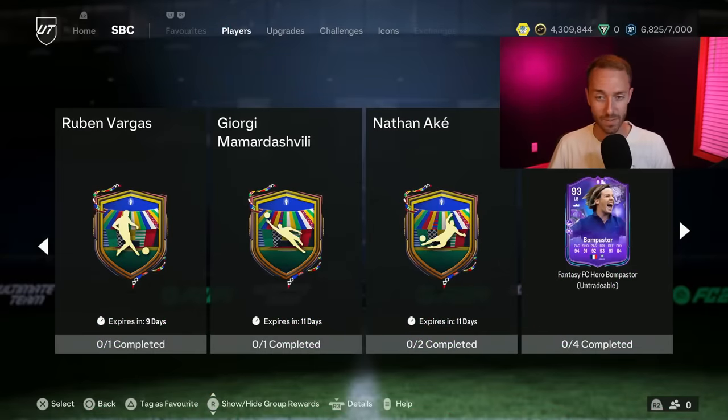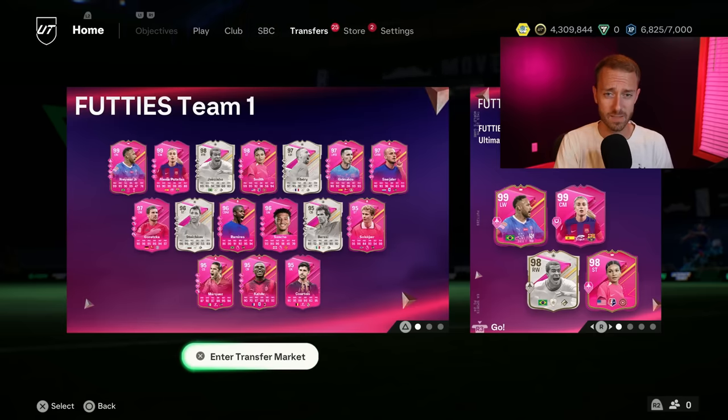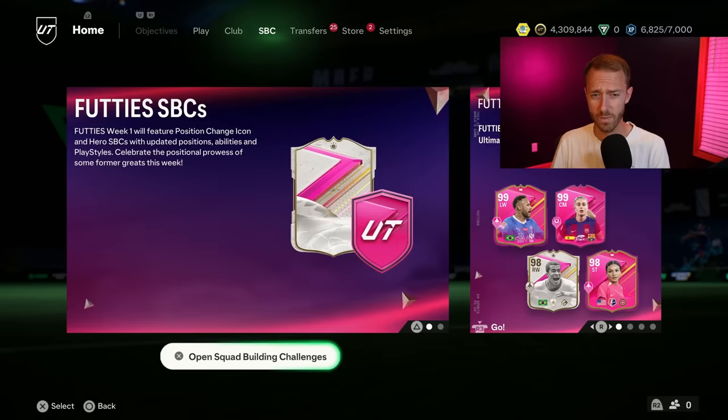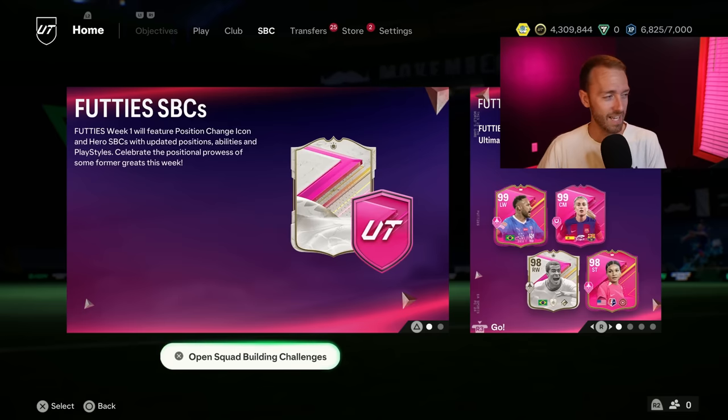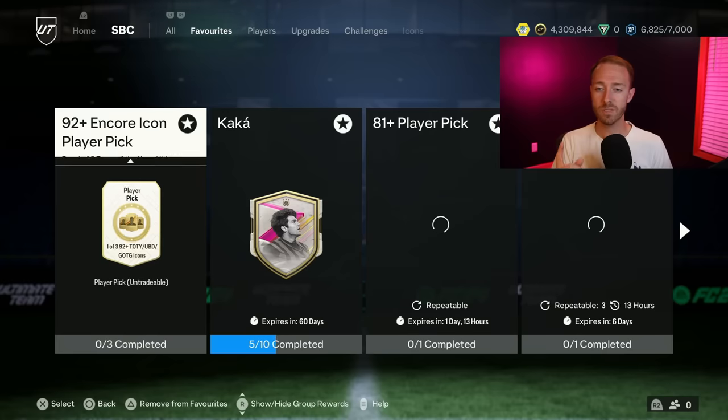Back to the EVOs for a second — especially doing two at a time — the Duos EVOs dropped on Friday have brought a whole new level to footies. Of course footies is all about the pack grind, the SBCs, grinding towards big ones kind of like Kaka. It's been nice to have EVOs as a central part of this footies promo. I'm hoping we maybe get one more today — I have a tinfoil hat theory about a chance for icons in an EVO today. We'll talk about that later, but let's look at the player SBCs from yesterday.